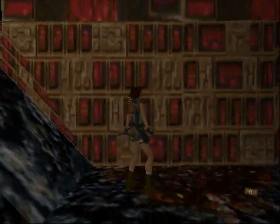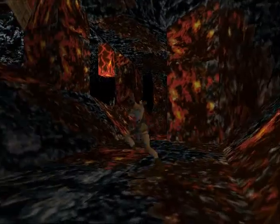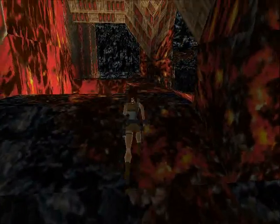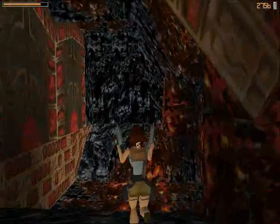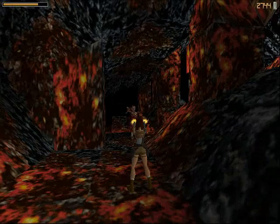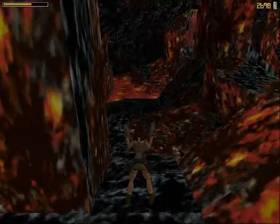Now we need to go up this thing here. There's a slightly flatter bit on top, so I'll take two steps backwards — there it is and we can get onto there. There's a lava pit thing there but we don't need to go anywhere near that — just make sure we don't fall in. There's a time door coming up. I don't like time doors. We do not like time doors.